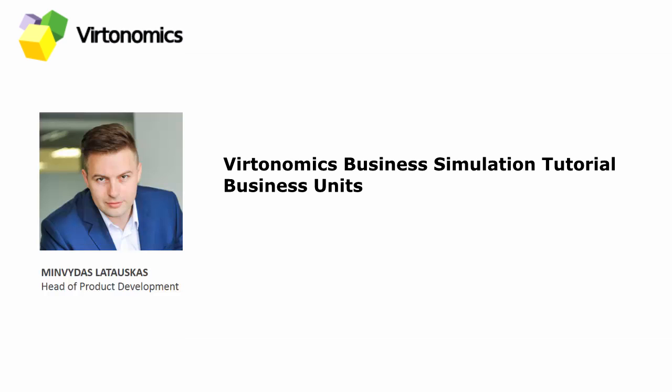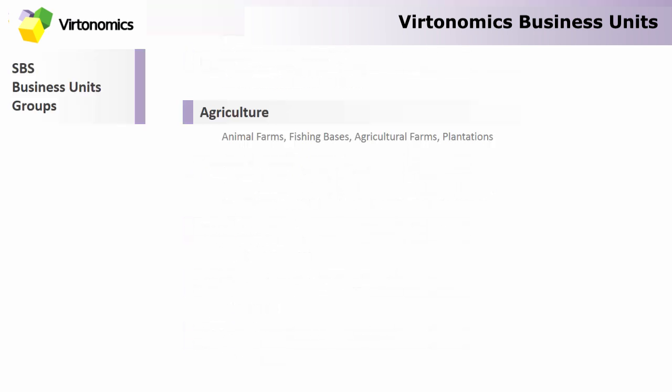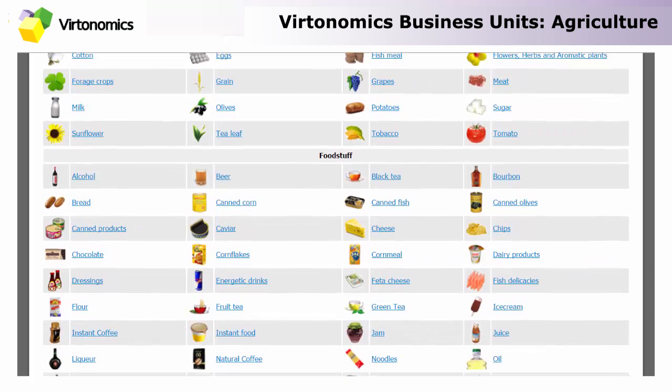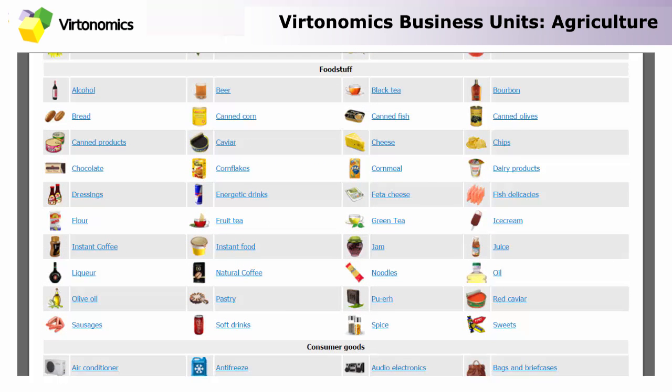Welcome to this Informa business simulation tutorial on agriculture. In this tutorial I will cover all the business units that fall under the category of agriculture and provide raw materials that are not extracted with mines and sawmills but are actually grown in animal farms, plantations, plant farms, or received in fishing bases. Later on these can be used to produce different goods in factories.